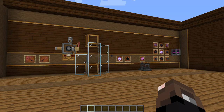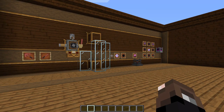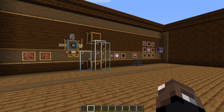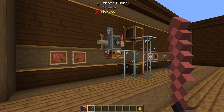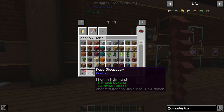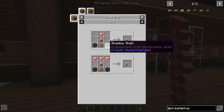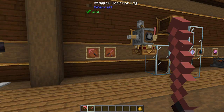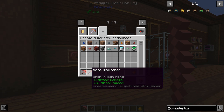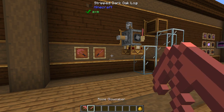This last mod I'm going to go over is Create Supercharge by PickTV. The whole purpose of this mod is to add a bunch of end-game materials that you can use to give yourself more of a goal in the Create mod. The first things are two new tools: the Rose Glow Pick and the Rose Glow Saber. The recipes are pretty complex, involving Shadow Shells which are Shadow Steel and Shulker Shells combined and superheated. What they do is they're a little worse than diamond but they have no durability, so you can use these forever.